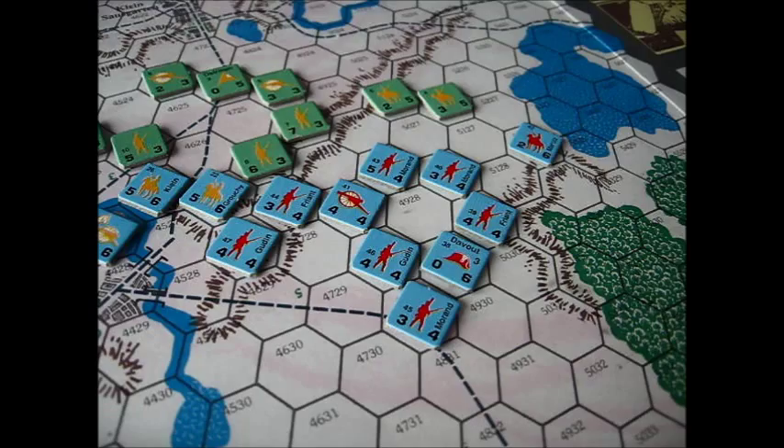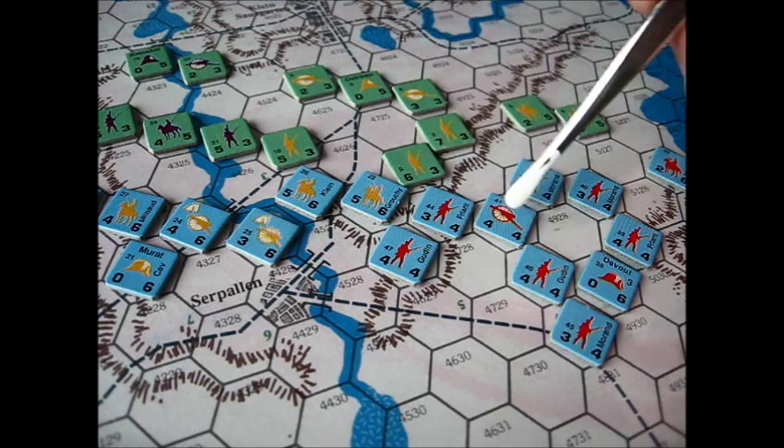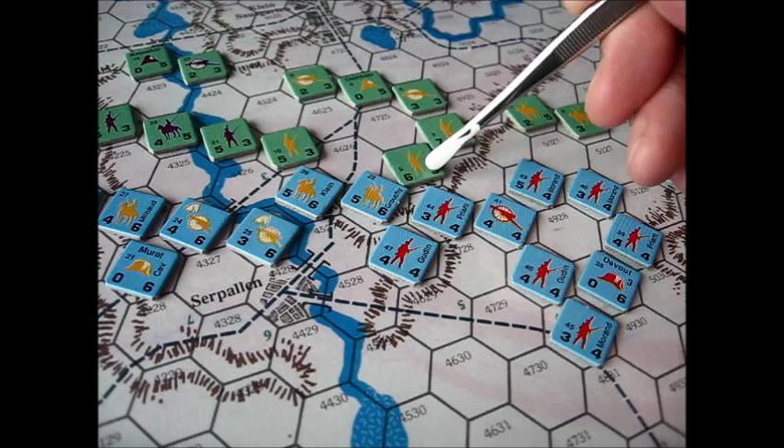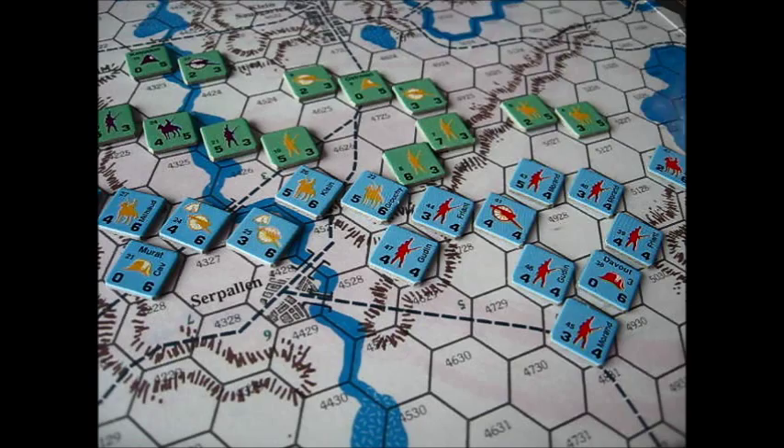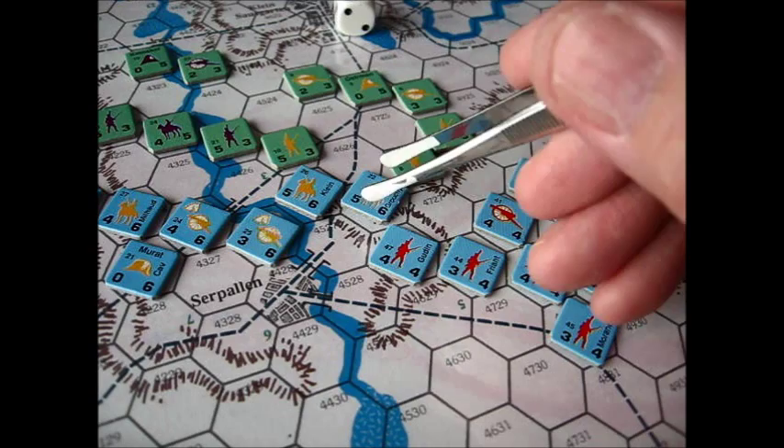We've got an attack that qualifies as a combined arms attack because we're using cavalry, infantry, and artillery. The odds are 8 plus 4 — 12 to 6 is 2-to-1, but because we've got a combined arms attack it becomes 3-to-1. Rolling the die — 3-to-1 with a 6 is an attacker retreat. That attack was repulsed. There's displacement in this game, but in this particular case we don't have to displace anybody. Froyant is thrown back along with Grouchy, and the artillery can take a voluntary retreat — the Russians held them off.